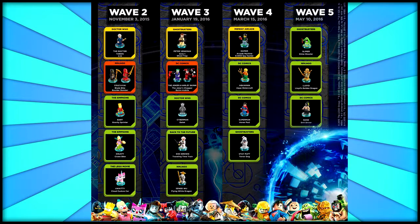I'm also super psyched for the Joker and Harley Quinn team pack — you'll get the Joker's Chopper and the Queen Mobile. Then we get three fun packs: the Cyberman from Doctor Who, Doc Brown from Back to the Future — who comes with the Traveling Time Train — and Sensei Wu from Ninjago, who comes along with the Flying White Dragon.